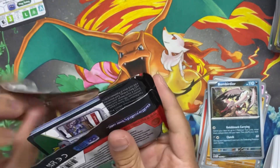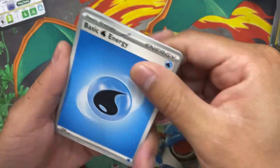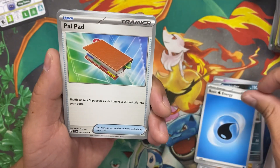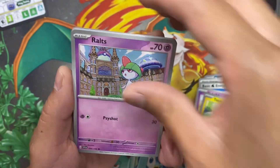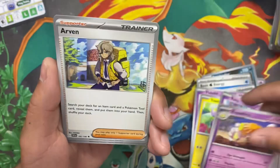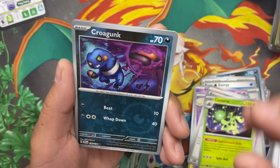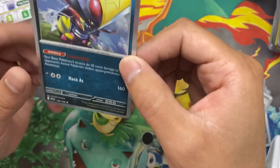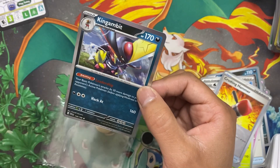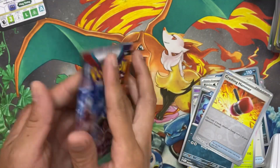Starting off pack four with water energy. Pal Pad, Flabébé, Flabébé, Toxel, Rotom, Espathra — actually I do have this one. We got a Cacturne, reverse holo Croagunk, reverse holo Crushing Hammer, and — oh okay, I don't got this one — Kingambit! I was trying to recall the name. So that's Bisharp and this is its new evolution. Yo, that looks insane! Wow!